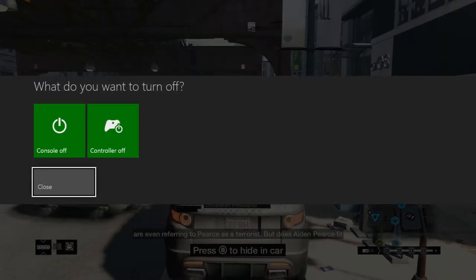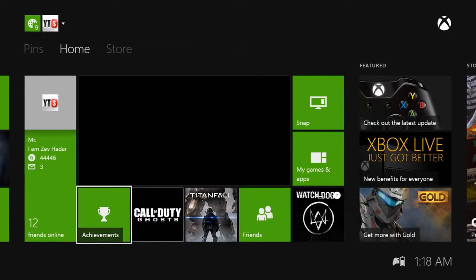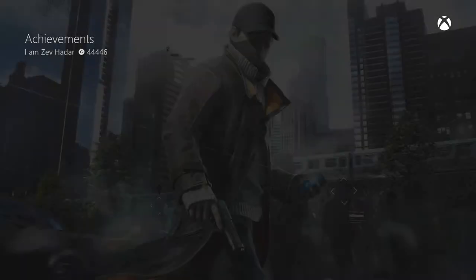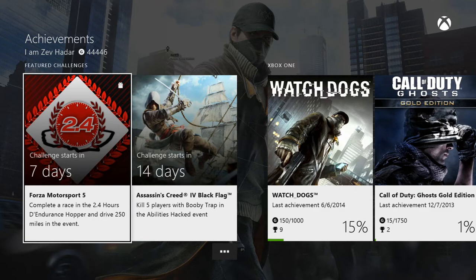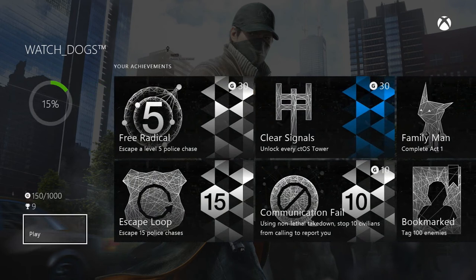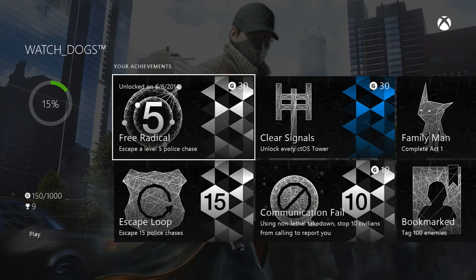I'm just showing you guys the achievements — like I said, it's super easy. This spot can also help with other achievements. There's an achievement to escape from the cops 15 times, and this is a great way of doing it. You don't necessarily need five stars — you can just get a one-star escape, do that 15 times, and get that escape loop achievement as well.